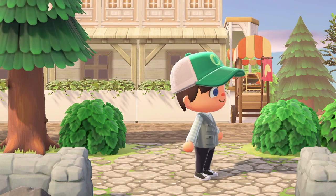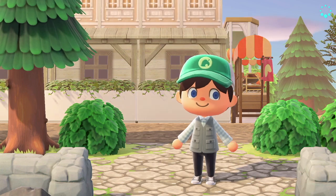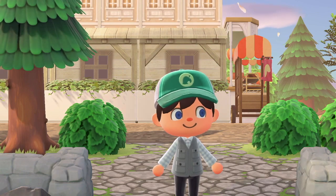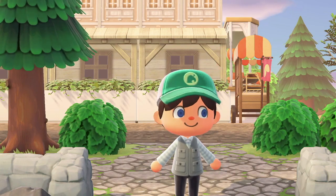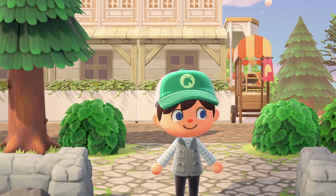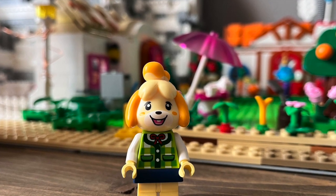In 5th place is Isabelle. This version of Isabelle looks like she's from an older Animal Crossing game. Her face color and shape didn't quite match — the yellow was a little too bright, and the area between her face was a little too light colored. Also, her tongue wasn't in between her teeth like the Isabelle we know. So sadly, Isabelle is in 5th place with 5 points. Sorry, Isabelle.